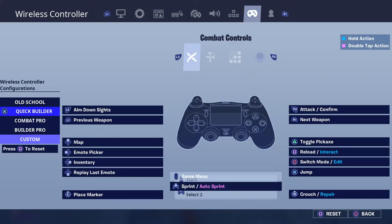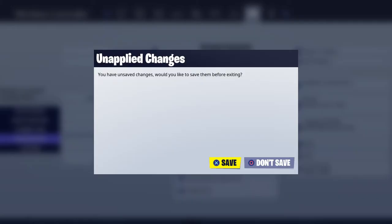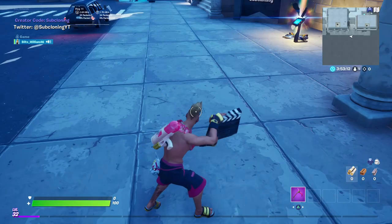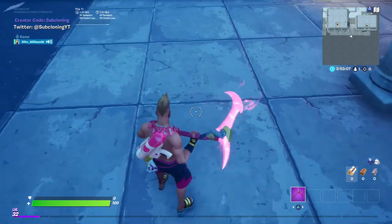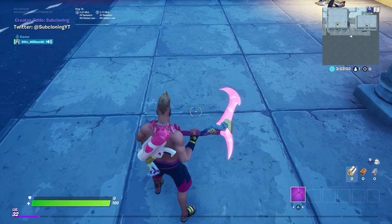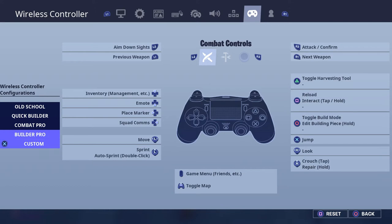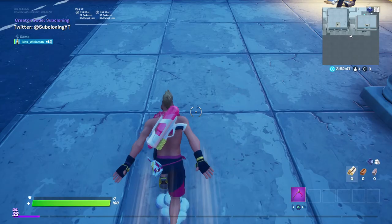In Builder Pro, emote is down on the d-pad — apply, save changes — and now I can do other emotes. But I don't know why this doesn't work with custom controls. I don't know if this is a problem with the emote wheel being bugged out and crashing some games, but I hope this can be fixed soon because it does affect my gameplay.